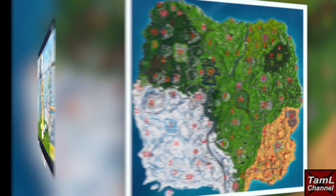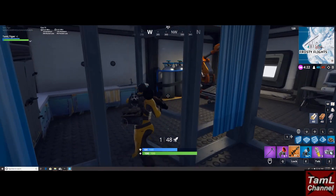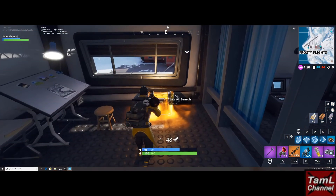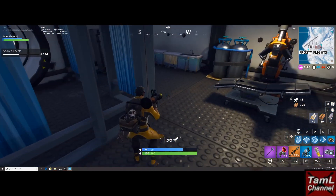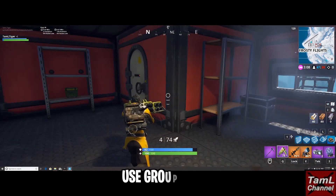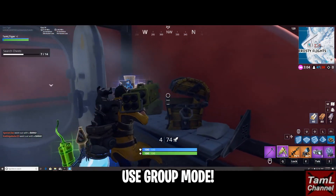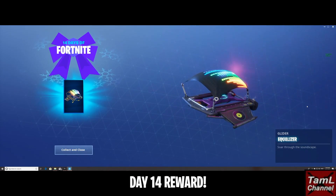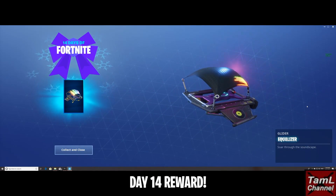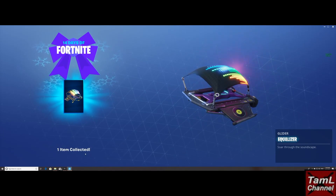For day 14, the last one, it's search chests. Here's a map you can screenshot which came from Reddit — it shows how many chests are in each location. I found that Frosty Flights in group mode was a great choice as there are heaps there. The reward is this awesome glider and it really is awesome — it plays music while you're gliding.